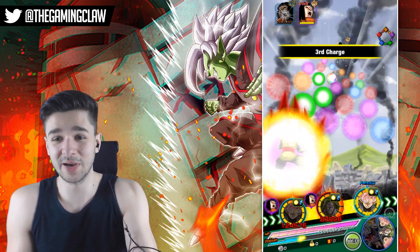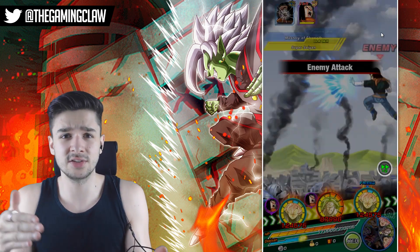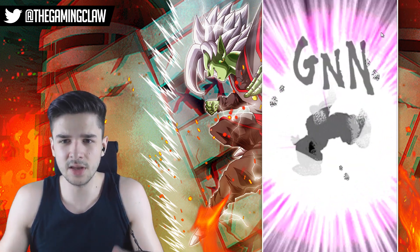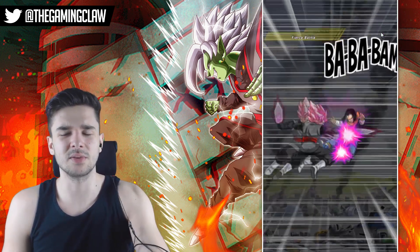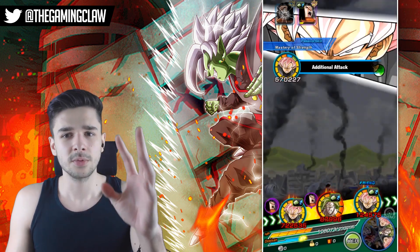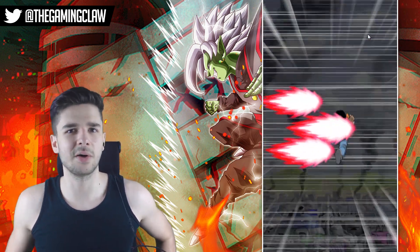Margin Vegeta doesn't even have the Fist link at all, so you do get the shaft, especially on a villain team. But he's still an absolutely phenomenal unit on this team. It just comes down to whether you can super attack with him consistently, which we should be able to with the right rotations — as long as we have a Super Saiyan Rose or a Goku Black in every single rotation.